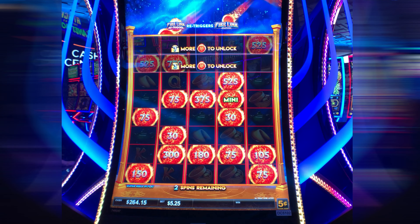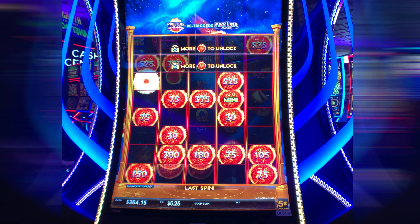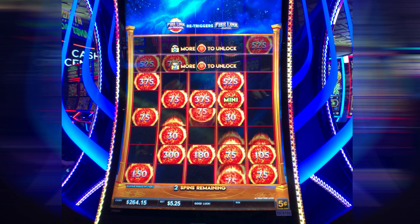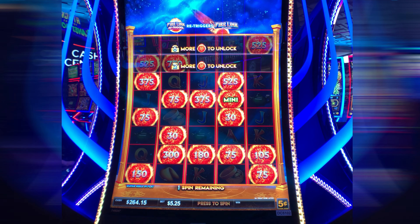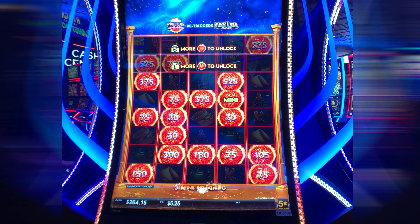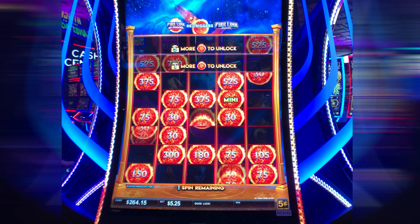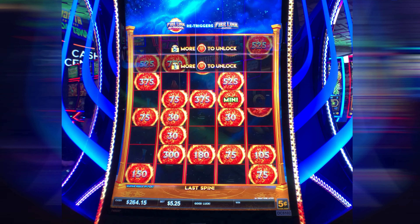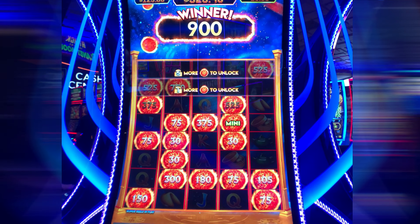Come on — yes! Two more. I see some bigger numbers up there. Come on. Save it, save it. Yes! One more — come on. One more, let's go. Come on — oh, darn it. Well, we're leaving those numbers behind, but we did pretty good. The mini is $25.00.